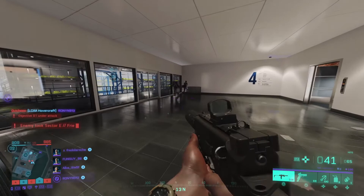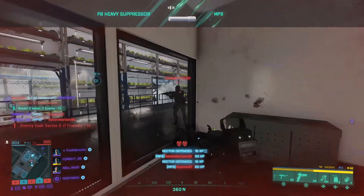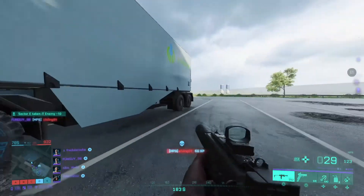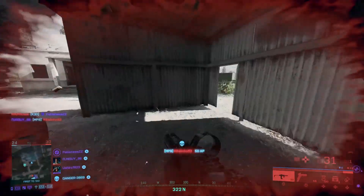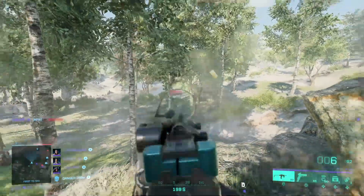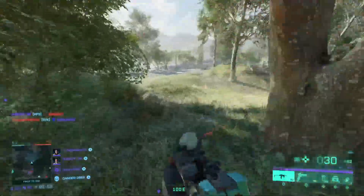The MP9 is one of four submachine guns available for all-out war in Battlefield 2042 at launch. It's got moderate firepower and a high rate of fire, making this weapon ideal for those close-range encounters. While it doesn't have the highest rate of fire — the K30 will get to you eventually — it is much more controllable, so you won't have to worry about emptying your magazine and only having an outline of your target on the wall behind to show for it.